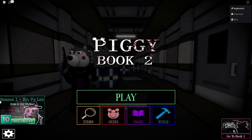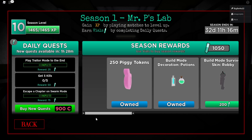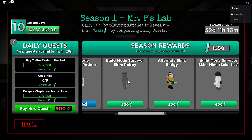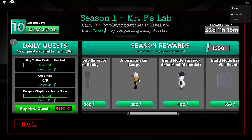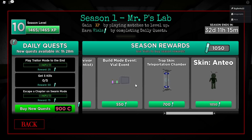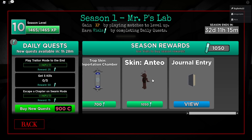I have finally unlocked the brand new skin in Season One: Mr. P's Lab, which is the Antio skin. Look at all the new things here to unlock once you reach the max level — we have Robie, the alternate skin of Badgie, the build mode survivor skin for Mimi, the scientist version, a build mode event, the Vile event, the teleportation chamber, and the Antio skin which costs 1050 vials.